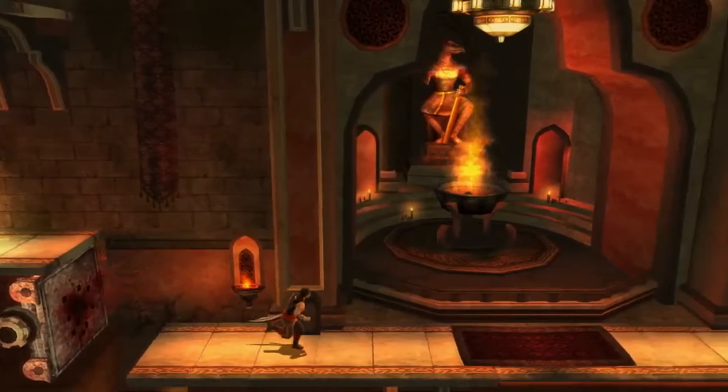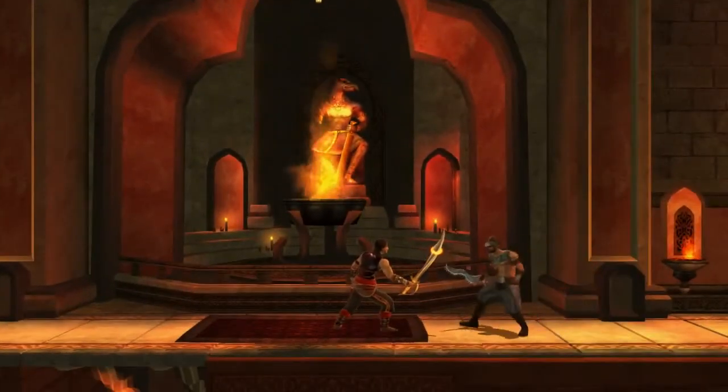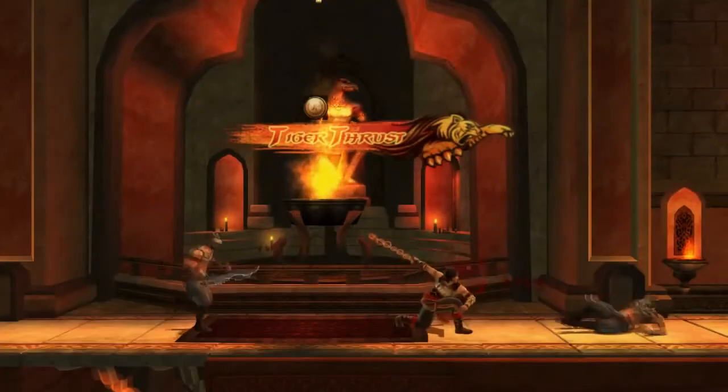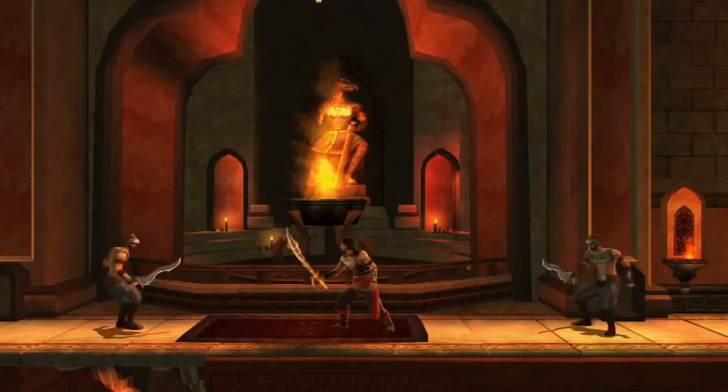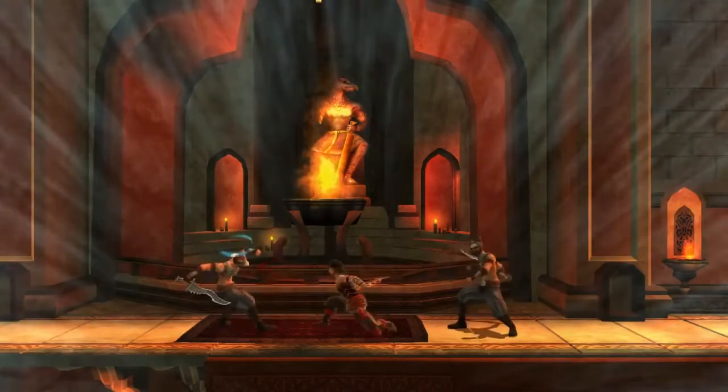We also made combat more tactical. You can sneak up close to an enemy and surprise him. Sometimes you'll face two enemies at a time and can choose how to attack using our combo system. Use the Tiger Thrust to push an enemy off a ledge, or the Serpent Strike to heal yourself if you're low on health.